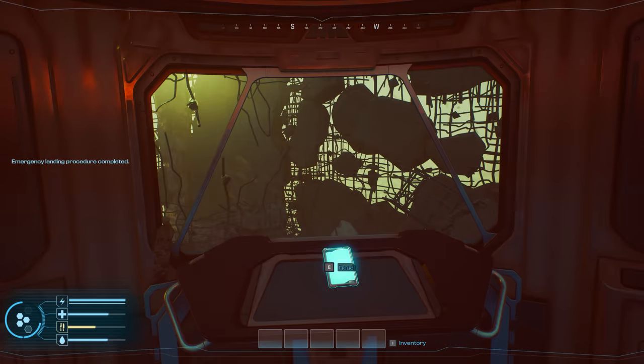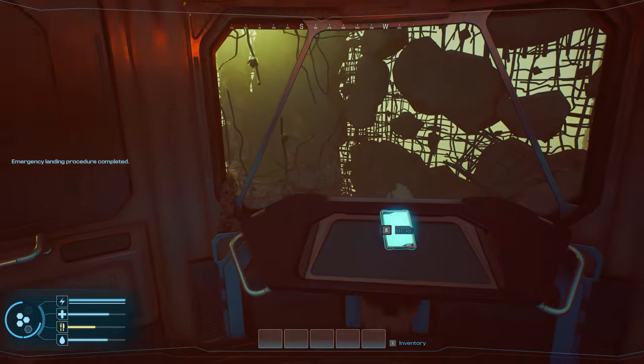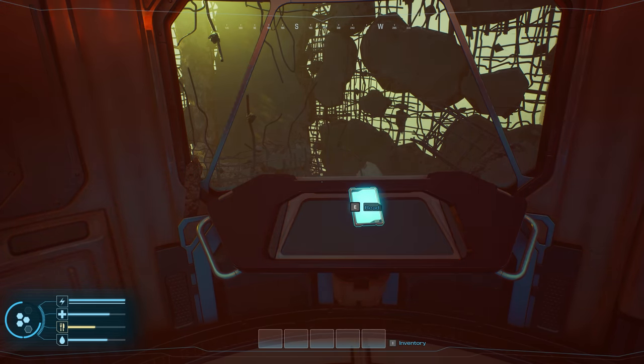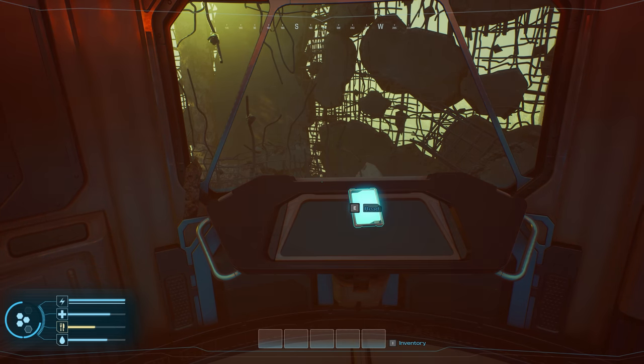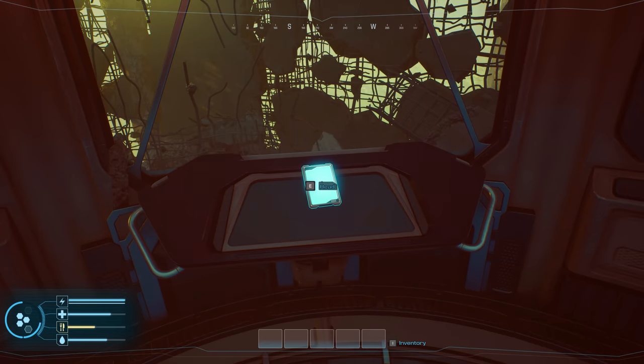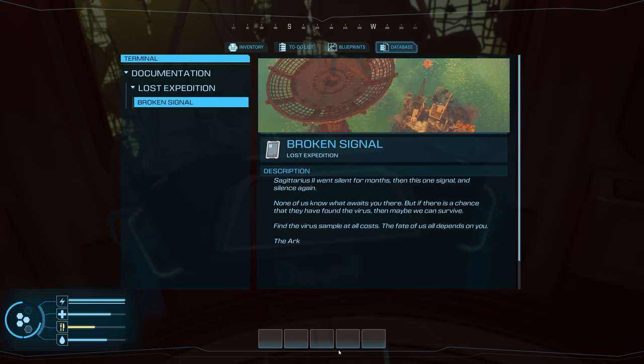Alright, here we go — emergency landing procedure completed. If you've played games like Subnautica, this is the opposite: it plays the same but we're in the sky instead of the ocean. We've got a hunger bar, health, power, and water at the bottom. Reading the lore: a lost expedition, broken signals — Sagittarius 2 went silent for months, then one signal, then silence again. None of us know what awaits you there, but if they've found a virus we may be able to survive.